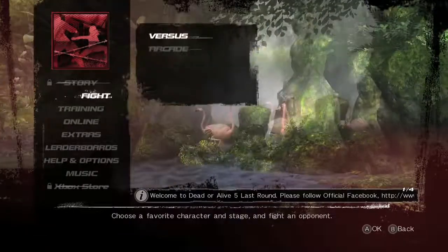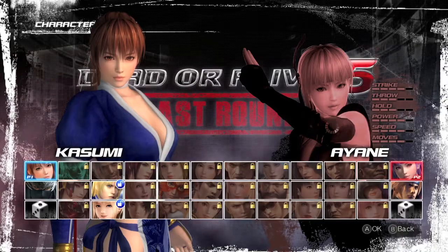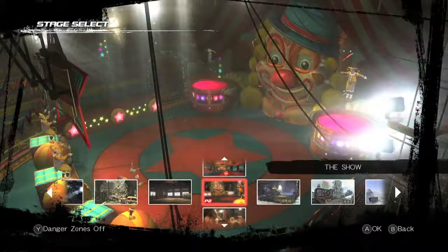This is best done in a versus game with two controllers. What you want to do is pick a character whose power blow you know how to do, so I'm going to pick Kasumi, and for your second controller, you can pick anybody.